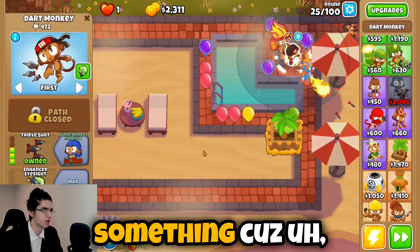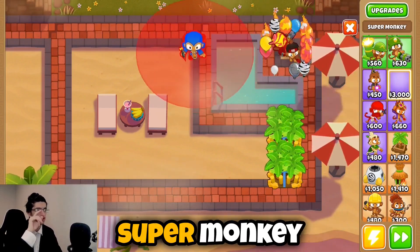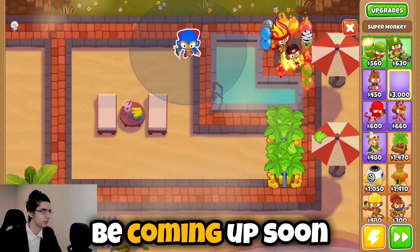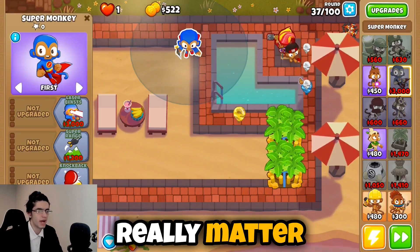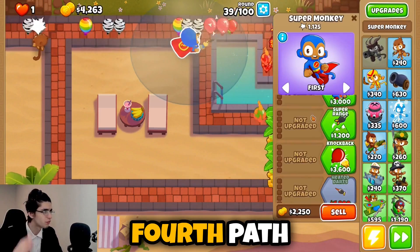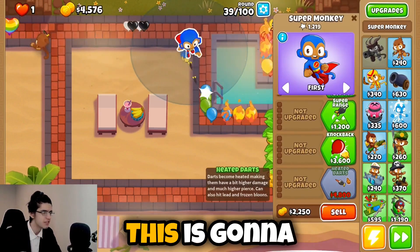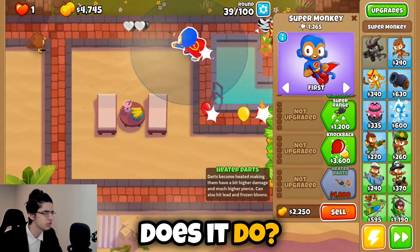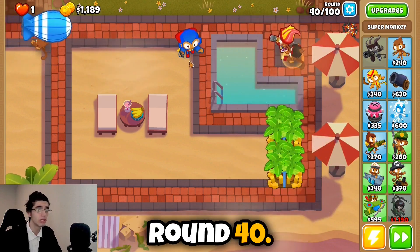I need like a triple shot or something because these balloons are getting scary. All right, now we can finally go for our first super monkey because the round 40 MOAB is coming up soon and I don't want to underestimate it. We're gonna go for the first fourth path upgrade which is heated darts — it's already $4,800. This lets the darts hit lead and frozen bloons, so sure, go for it. And it's already round 40.